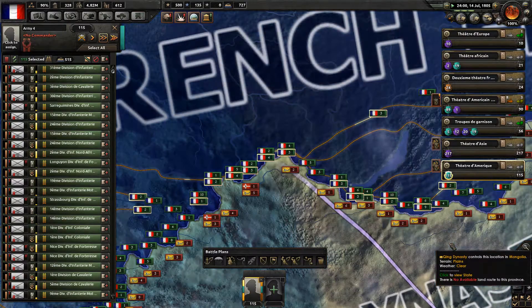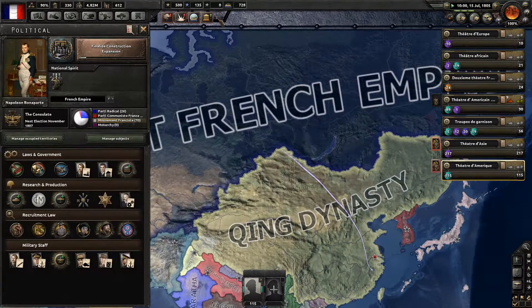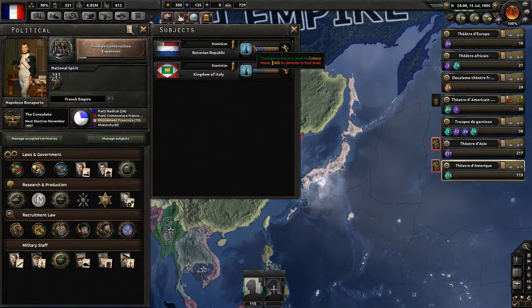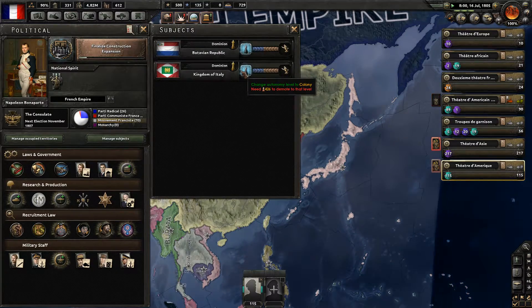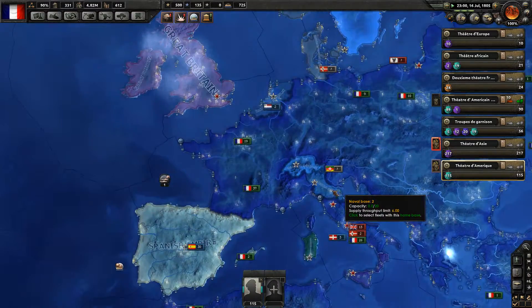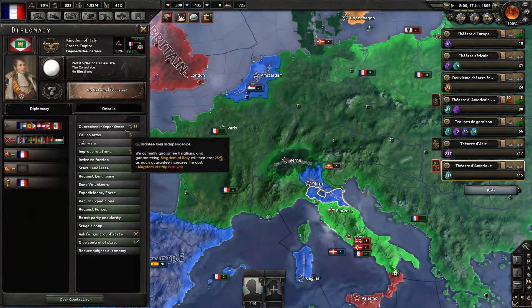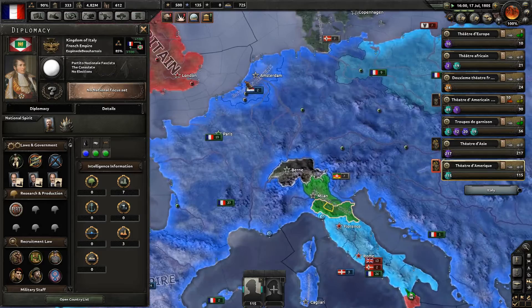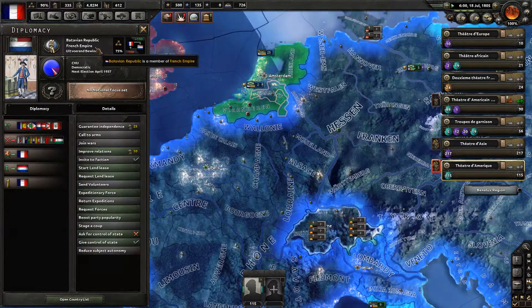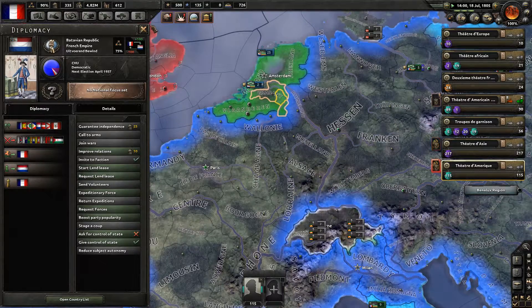The French power is coming to blast through the Chinese lines. We have the Batavian Republic and the Kingdom of Italy as our subjects — our only two subjects. All the rest of the world is being owned by us, but they are our only subjects. Well, they can stay then.